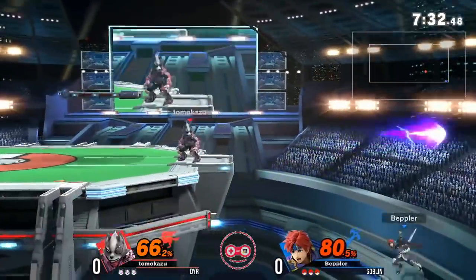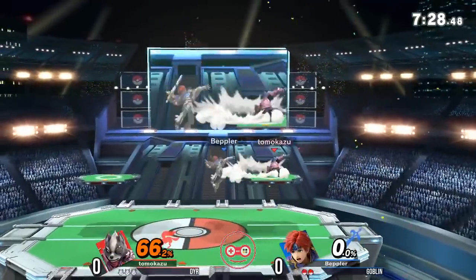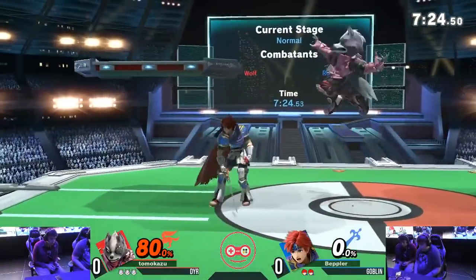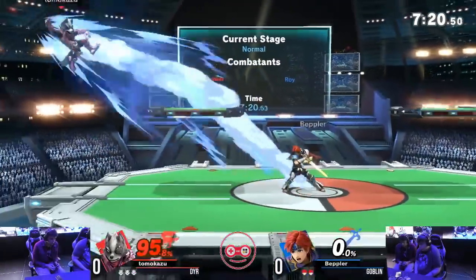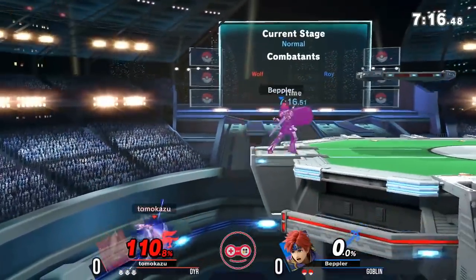And what we're gonna see right here, some edgeguard opportunities from Dyer, as he gets the first stock, getting rid of Goblin — now a two stock. I feel like that's probably gonna be the best thing in Goblin's favor in this matchup, is just how well Wolf can push somebody offstage, just further and further horizontal, which Roy's gonna struggle with to recover.